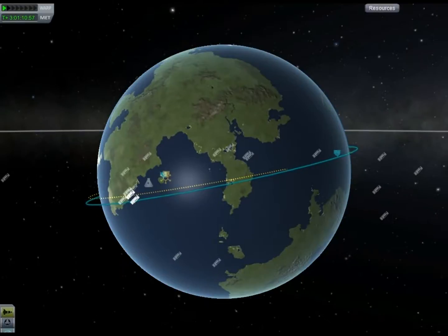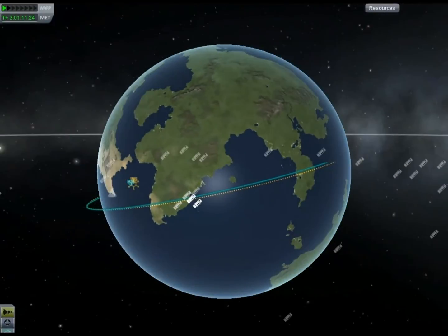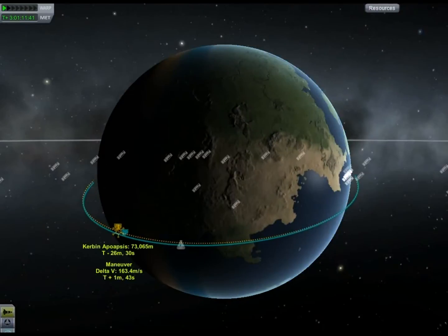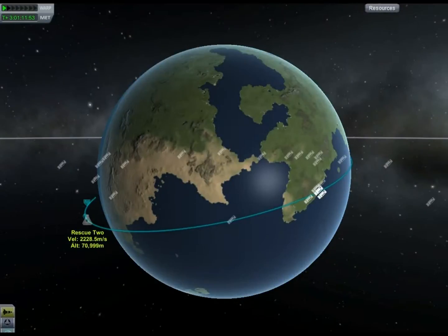We go ahead and start the burn. You can see it's slowly reducing. At this point I'm going to speed it up to about two times normal speed, just because the landing process is kind of slow and tedious. We get rid of the maneuver node.